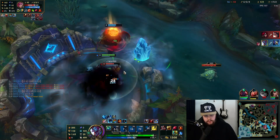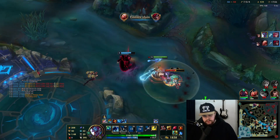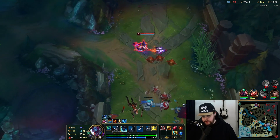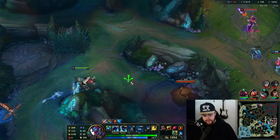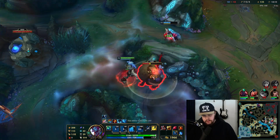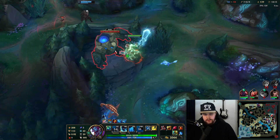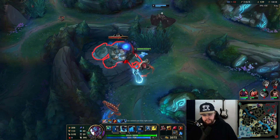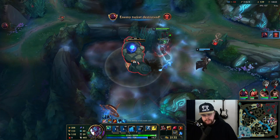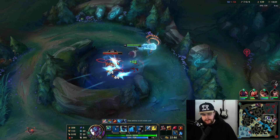Make sure I get this dragon — Vi tried to go for the steal but she'd be dead here. That's an attempt at a steal I suppose. Her blue buff is respawning — I should probably take that. Her gromp is probably up as well because of the way she pathed she didn't clear this recently. Using my W for a Sheen proc. Swain takes the blue — that's fine, I don't need it.